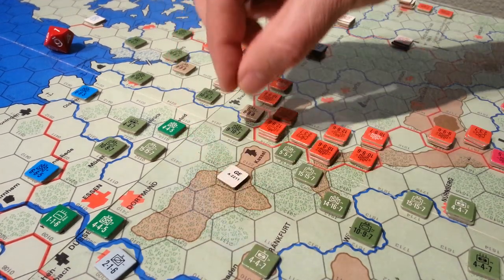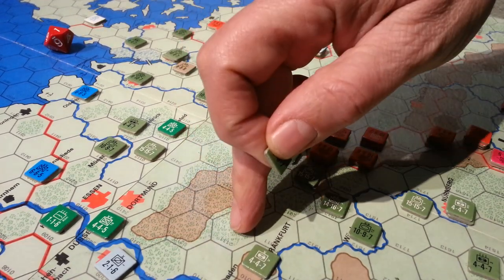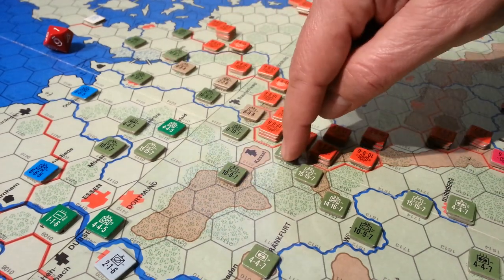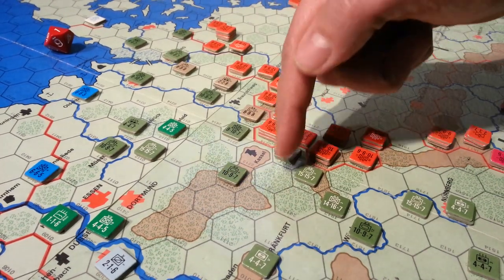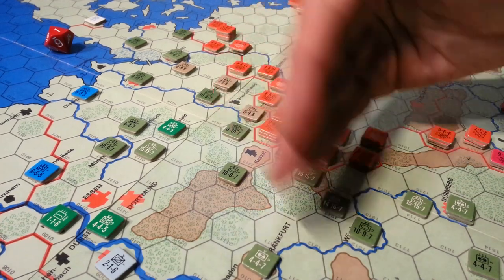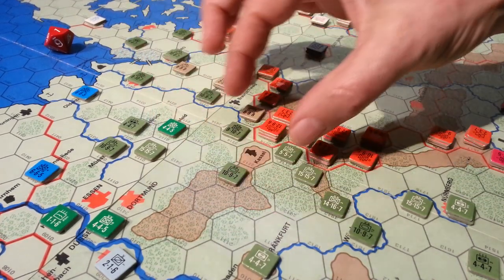This unit started at hex 2211 and moved up to here. The plan is to bang into this position and try to scoot around this way, forcing a gap in this area.